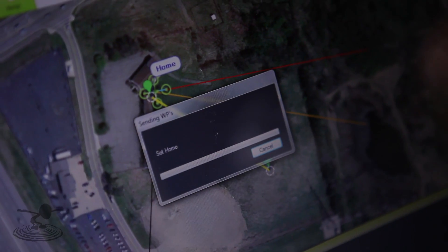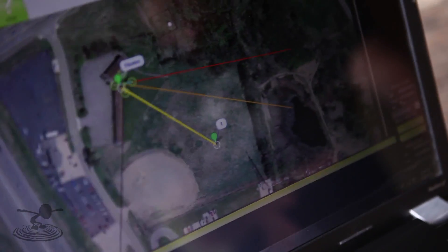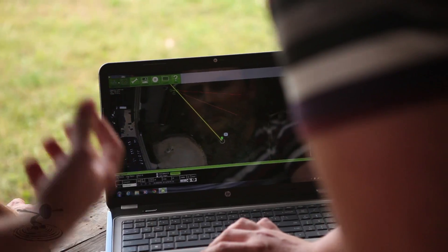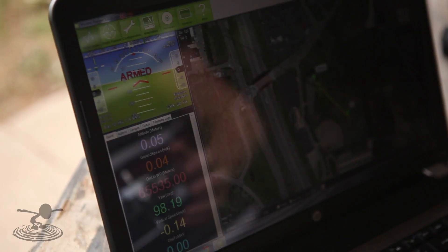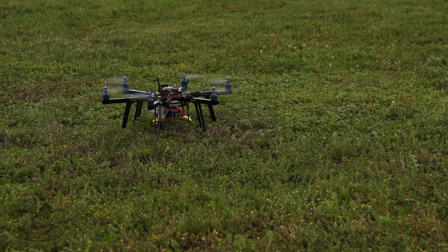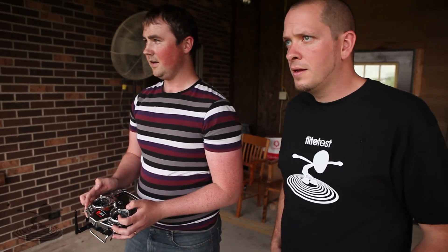Now let's write that to the copter and let's go. After you set your waypoints you hit Write. I see Read Waypoints, which reads what's currently in the copter, and Write sends the new ones to it. Now we need to activate the servo for the care package — we can do that from the screen. It's armed, has a 3D fix. I'm gonna take it off. Now I'm taking it into position — and off you go.